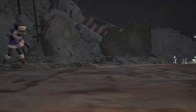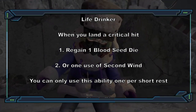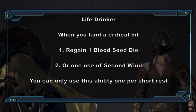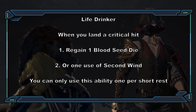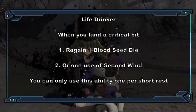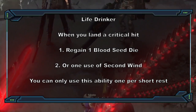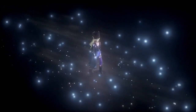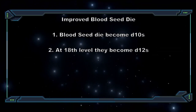Jumping back to 7th level, the Blood Code Fighter's next feature is Life Drinker. Whenever you land a critical hit, you get to do one of two things: regain one of your blood seed dice, or regain a use of your Second Wind. You're essentially stealing your target's blood to fuel your own attacks or heal your wounds. You can use this once per short rest, but at level 15 you get to use it twice before needing a break.